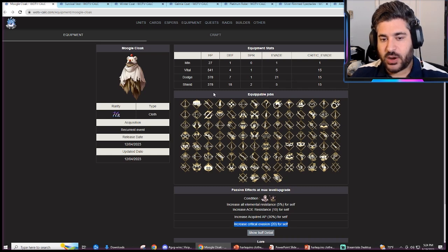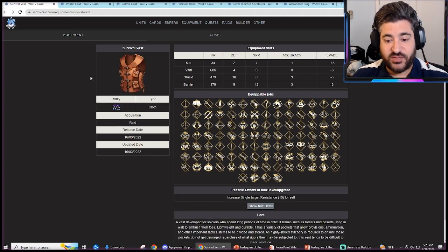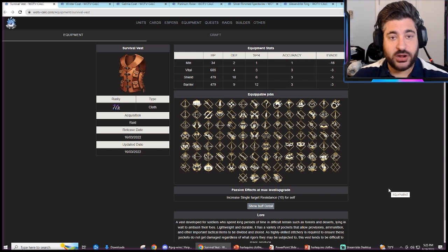You can also look at the shield build — it has HP and 18 Defense with some similarities, but it does something a little different from the Acquired AP perspective. The Survival Vest is basically best in slot for most characters because of not only the HP, Defense, and Spirit values, but for the Unit Resistance of 10, which has proven to be one of the best types of resistance in the game.